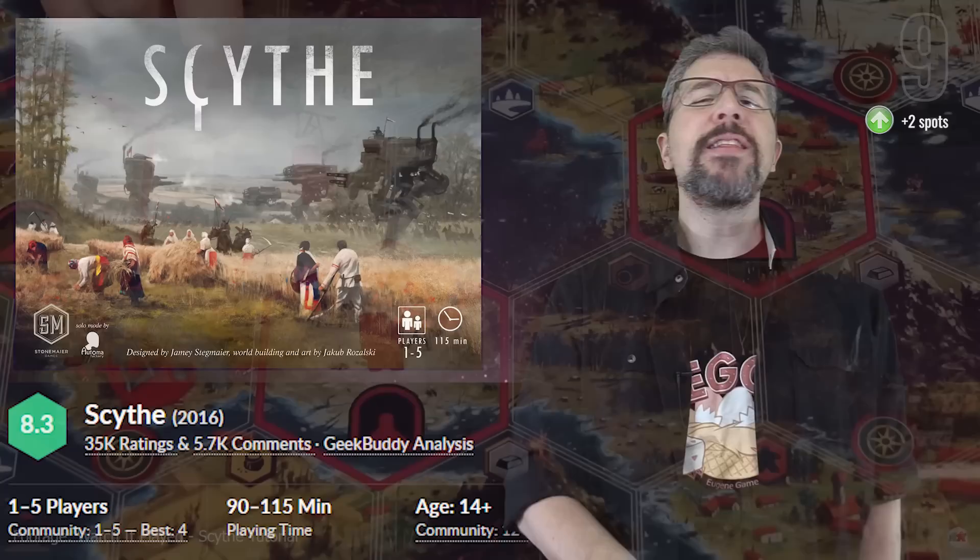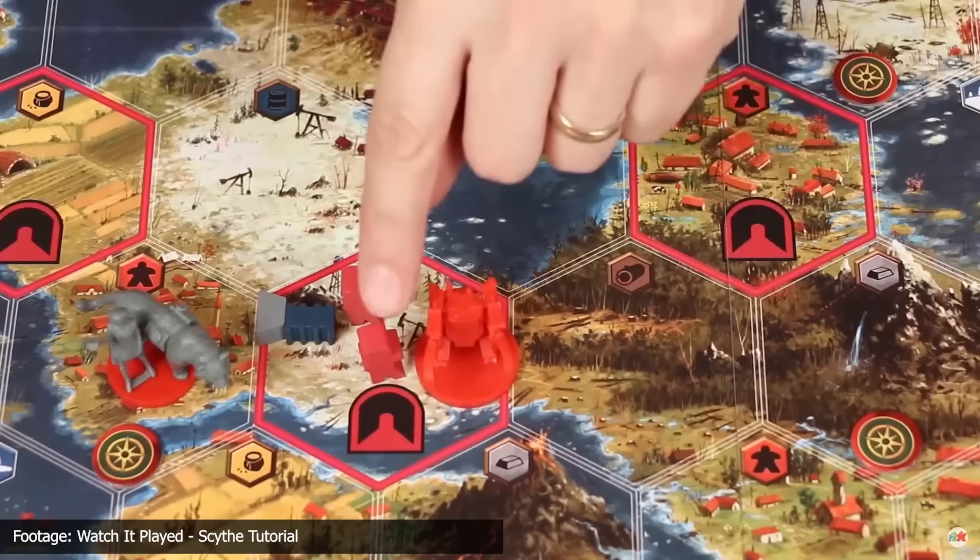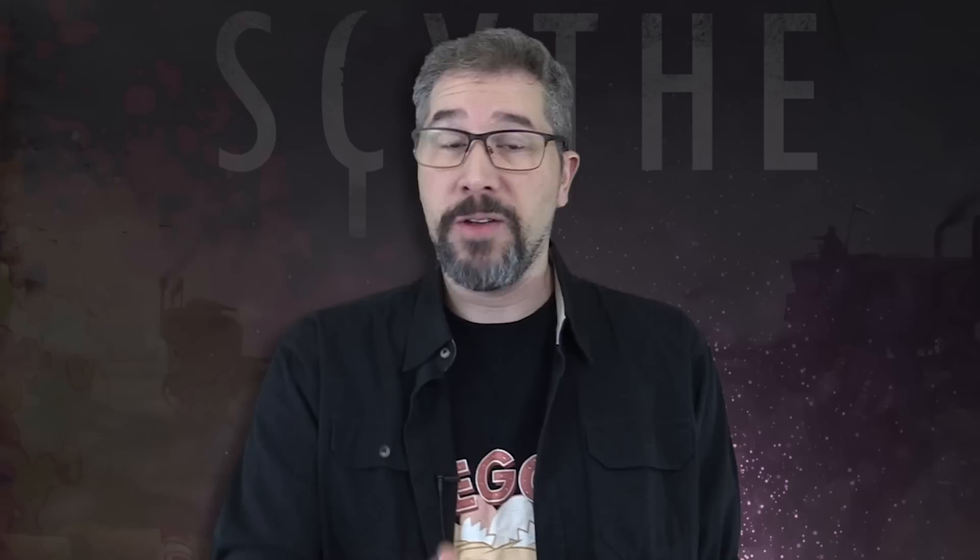Stepping back onto the Top 10 by moving from spot 11 to 9 this month is Scythe by Stonemaier Games. Scythe is an area control resource management game that uses a streamlined action selection mechanism to keep gameplay moving at a brisk pace and reduce downtime between turns. In fact, sometimes the least brisk part of Scythe can just be the process of setting the game up to play.